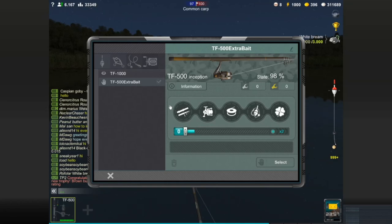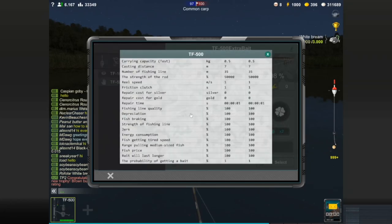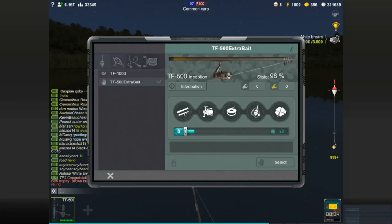Once you get it maxed out there's even an additional thing — you can turn it into a legendary piece of equipment, and one of the legendary bonuses has to do with luck, which would go even better with this setup. Right now, if we go to information at the very bottom, the probability of getting a bait when we catch a fish is one percent. We want to get that up to six percent by maxing out luck.